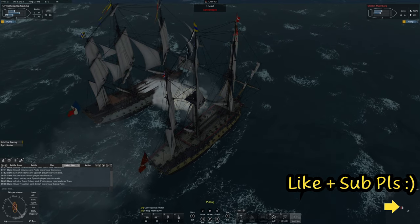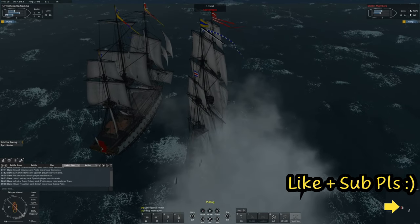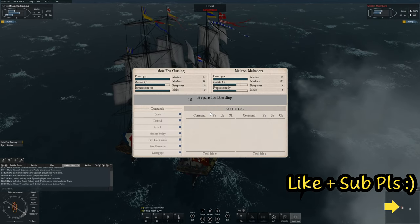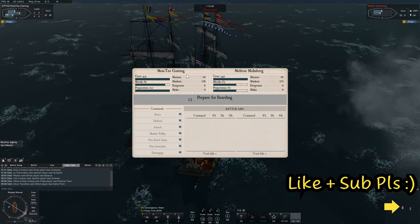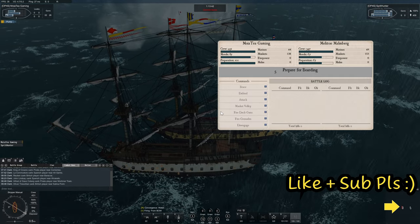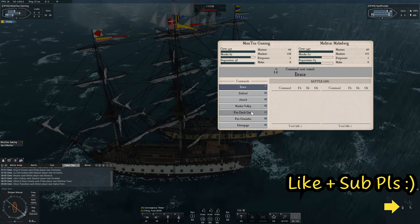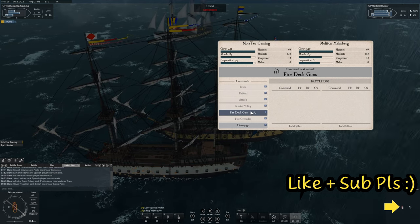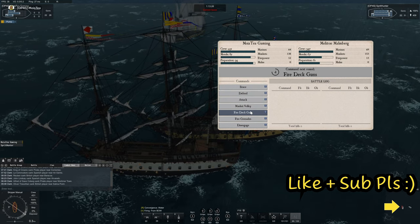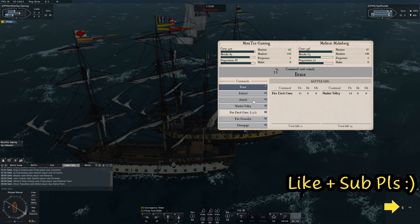Use the bracket keys, smash the crew, and slowly start pulling them in. Here we go. So we're both going to go for fire deck guns — that seems to be the norm in PvP at the moment, fire deck guns straight away. Oh, they went for a musket volley. Well that won't do them any favours.